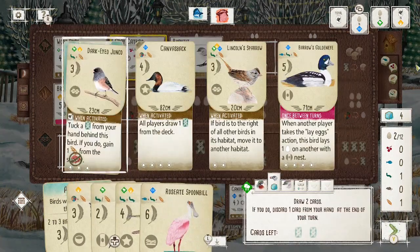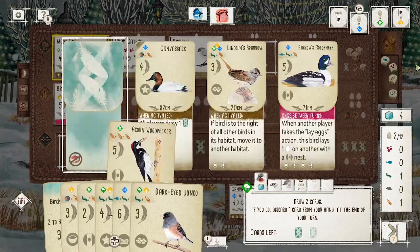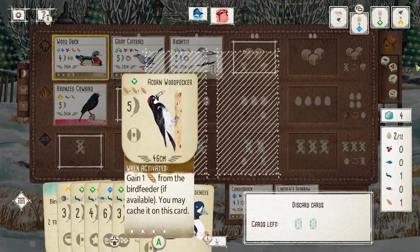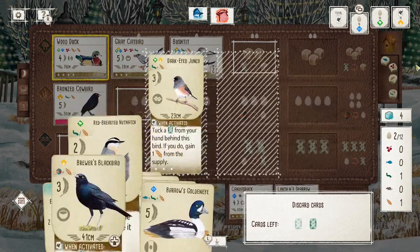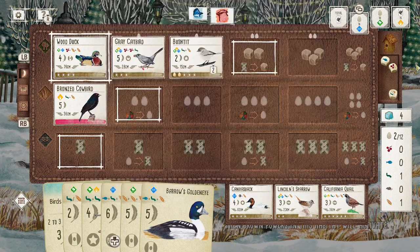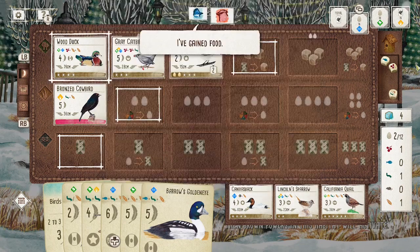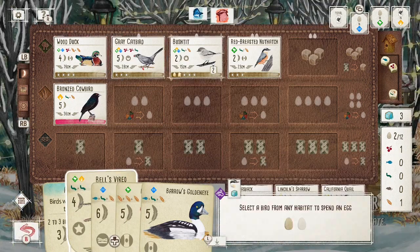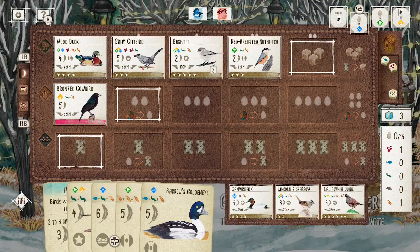You'll start to see that the key to a successful Forest engine is not necessarily in the points you get from activating it. I'm only really getting two points every time I activate it — one for the tuck on the Bush Tit and one for the egg. Once I play the Nuthatch that will go up to three, but it's still not enough. You can't rely on three points a turn for the whole game.